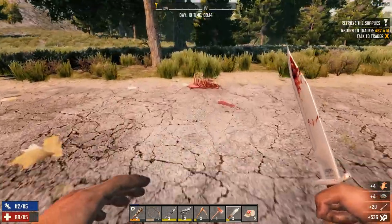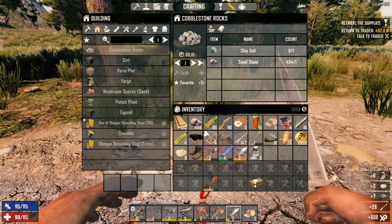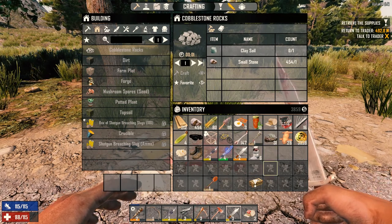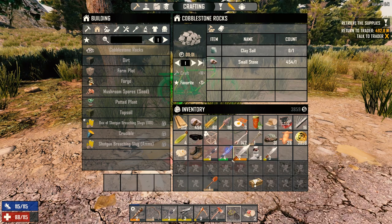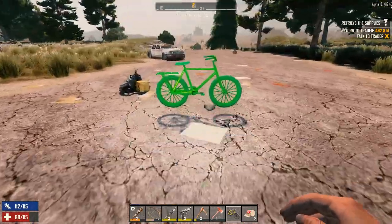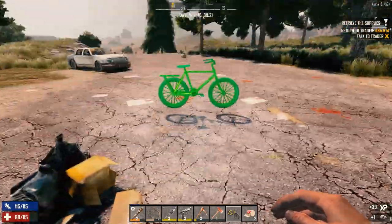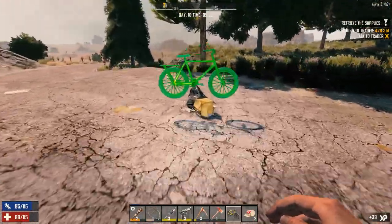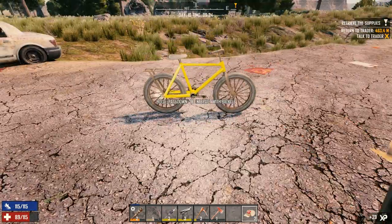Alright let's grab this. We got 31 so it's enough for three more farm plots, which is good because we're really going to have to start growing our own food. Let's grab what's here — I think we stopped at this car already. Let's go to the trader.